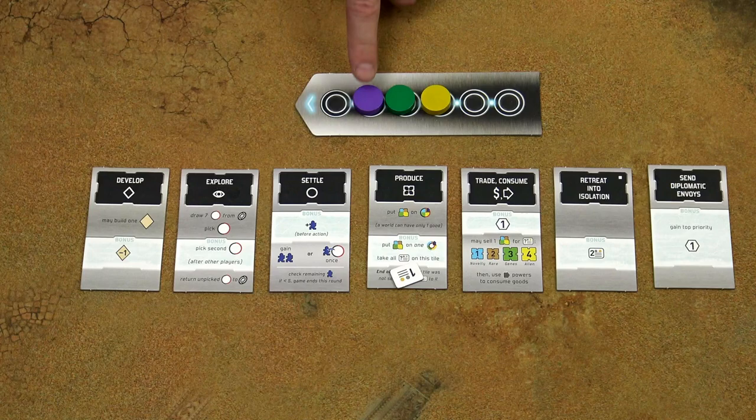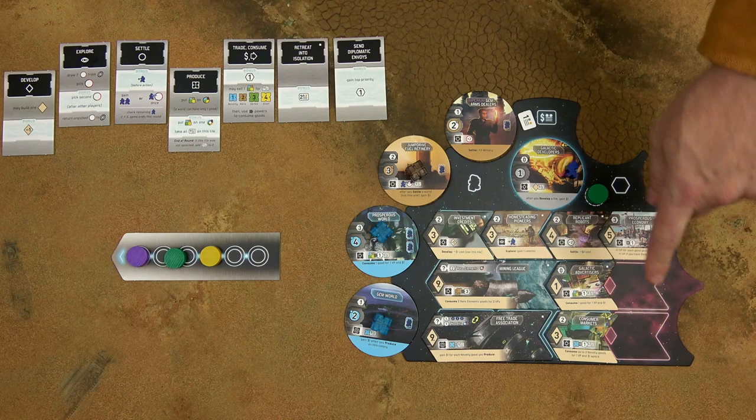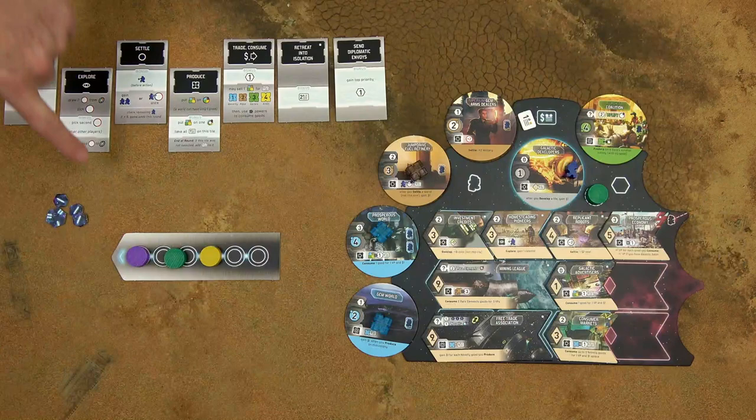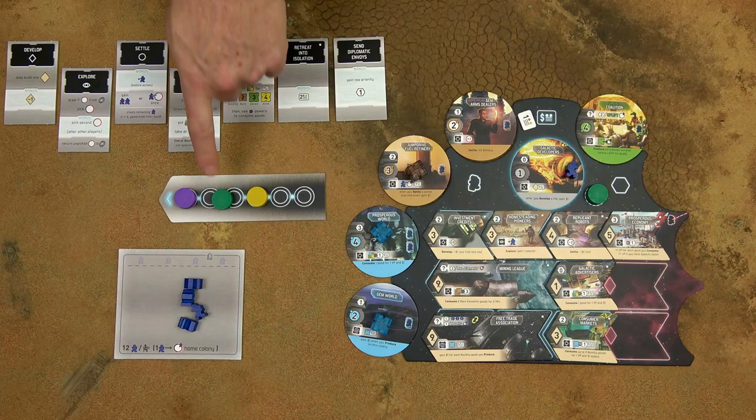The game can end in 4 different ways: if one of the players would cover one of these 2 red development spaces; or if he would have 8 or more colonies including his home colony; or if the supply of victory point chips runs out; or if there are only 4 or fewer colonists left in the colonist supply. Finish the round completely and then the game will be over.